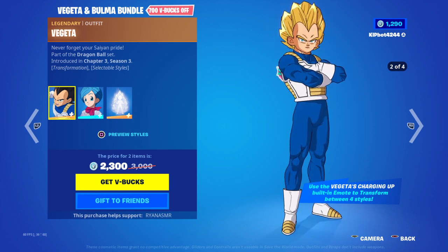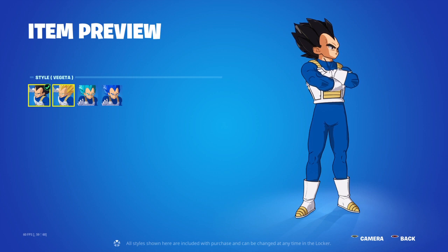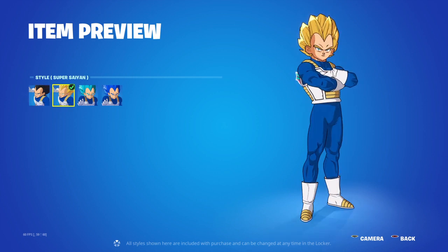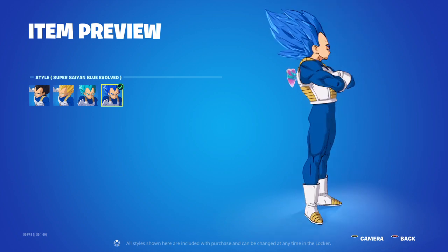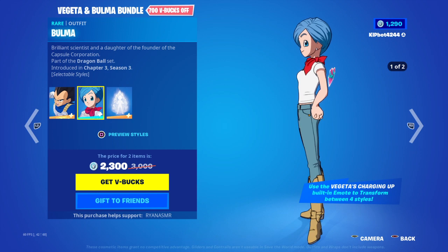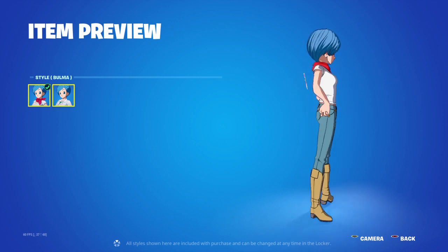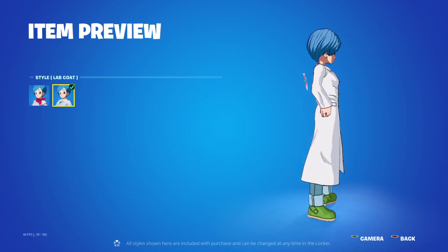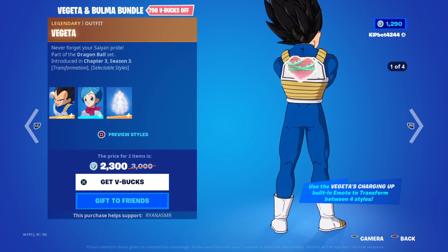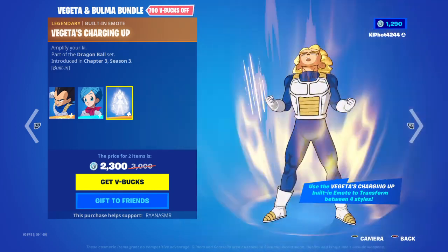We've got Vegeta, Vegeta, and Bulma. So Vegeta — this is the geezer right here. Then there's Super Saiyan, Super Saiyan Blue, Super Saiyan Blue Evolved. Then we've got Bulma — there's her normal version and then Lab Coat, so I'm guessing she's like a scientist. Never watched Dragon Ball, never going to, but you know.